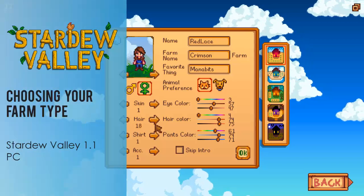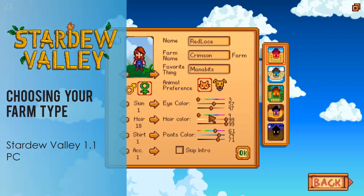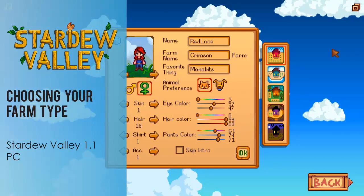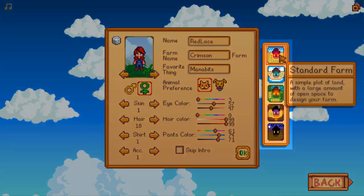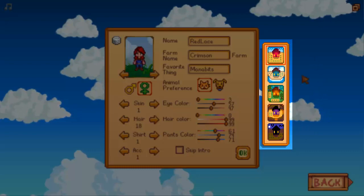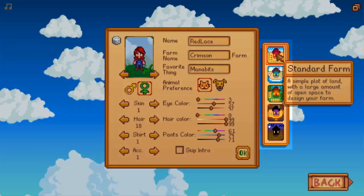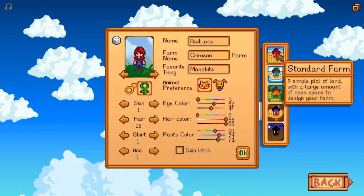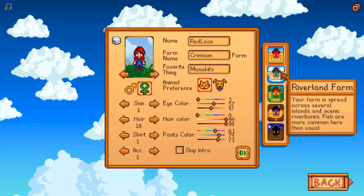Hey, it's Red Lace, and today I'm going to show you the five different farm types available in Stardew Valley 1.1. I'm currently playing the beta, which is available on Steam, and you can see that I'm creating a new character. Everything looks the same except on the right-hand side you'll see five little house icons which indicate the farm types. So there's the standard farm — a simple plot of land with a large amount of open space to design your farm — and I'm not going to go over that one because that's the one that's been in the game so far.